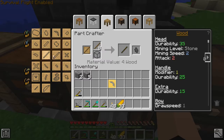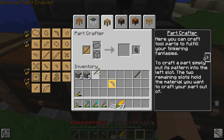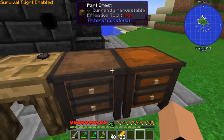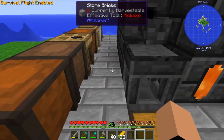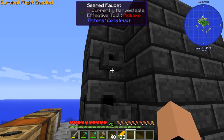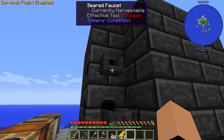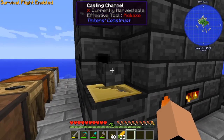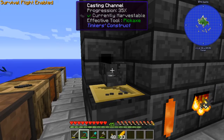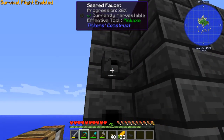The rod we're going to make out of wood. We'll come over here, remove the cobble, put wood there — we want it to be the wooden tool rod. Then we take that and throw it back in this one.